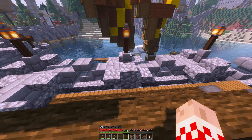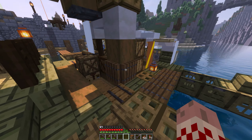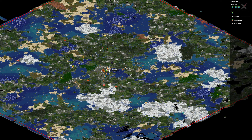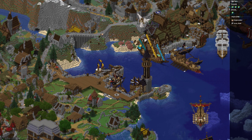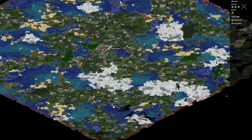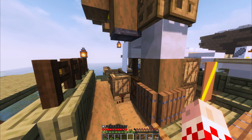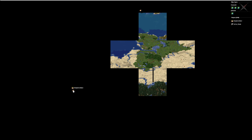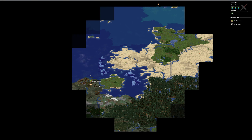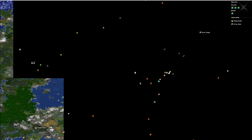Fast travel on the server is a way to travel from the center of the map at spawn to pretty much the border of the map — nine to eight thousand blocks away — instead of walking there in the overworld, traversing the nether, or flying with elytra. This is useful if you want to get further away from everyone who joined earlier, since it's getting a little crowded.